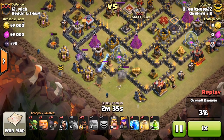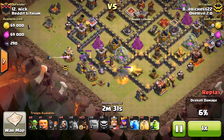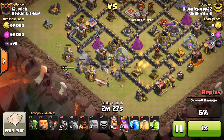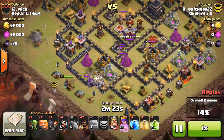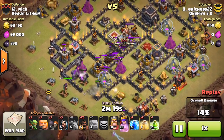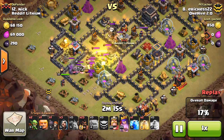At the bottom you can see there was a hidden Tesla and I had no clue it was there — this was the first attack and I didn't even really know it was there until almost the end. Right here I get incredibly lucky because if there had been a level 7 Wiz Tower I would have failed with the wall breakers. I gotta give a shout out to those guys for not dying — they definitely took one for the team.